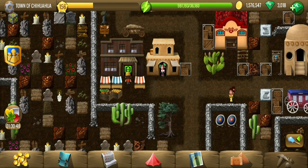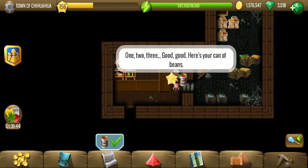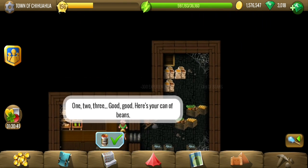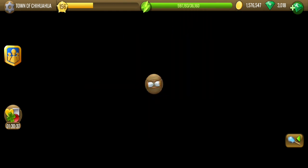In exchange for the potatoes we are going to get our can of beans in this building. That's probably the only other building here that we haven't visited. Okay, we've got the can of beans. Now let's look for the next object.